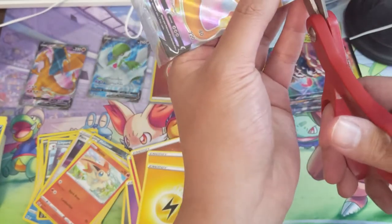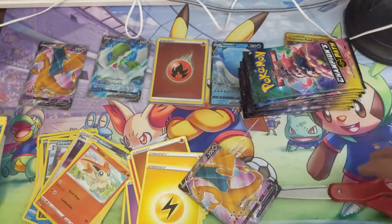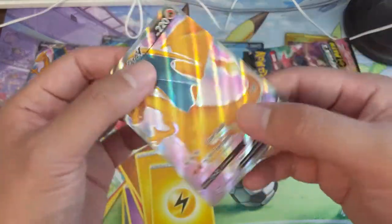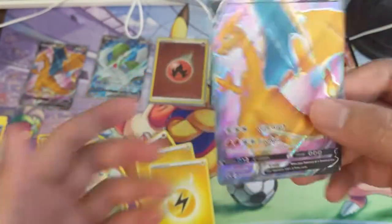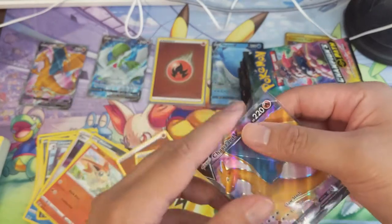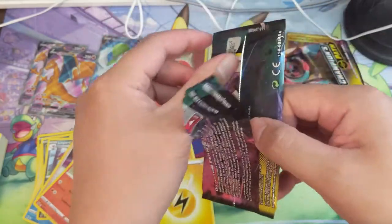One thing I want to mention about the Hidden Fates tins — those promos aren't too valuable but they did improve their packaging where you don't have to deal with the prongs of death anymore. Another well-centered one — these are all from the same vendor, so Tyler, you got some very promising promos. Now we just need the V-MAX — it doesn't even make sense to say hey I want specifically this one.